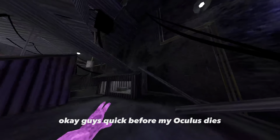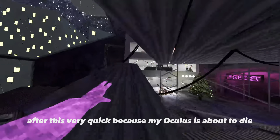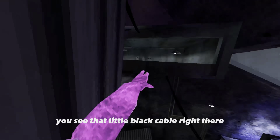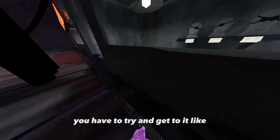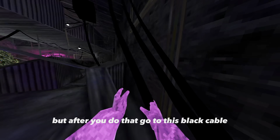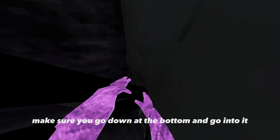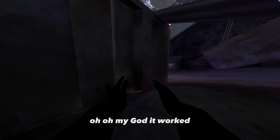Quick, before my Oculus dies — after that you need to go back over to the eye patches. I have to do this very quick because my Oculus is about to die. Once you get out like that, you see that little black cable right there — you have to try and get to it right here. Then go to that black cable, make sure you go down at the bottom and go into it.